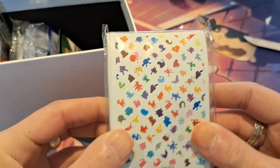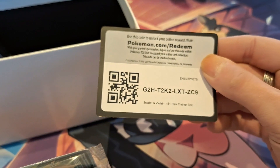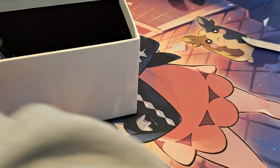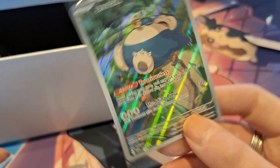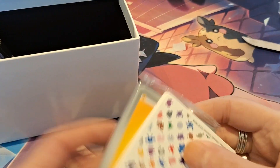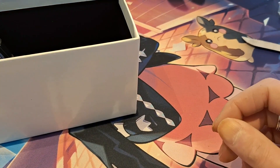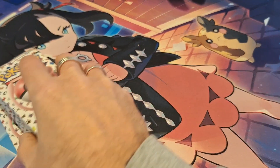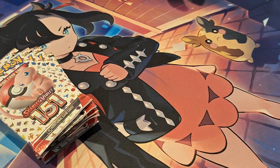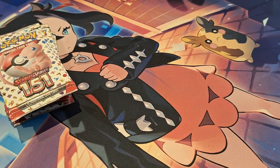So we have the sleeves — we have a code card for you guys if you're interested — and the usual dice and coins, the Snorlax, the dividers and the energies. Nothing new. Set this aside, we have nine packs to open. Here we go, wish me luck.